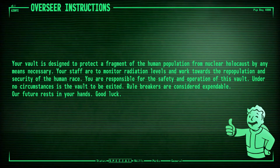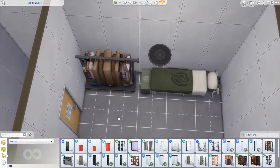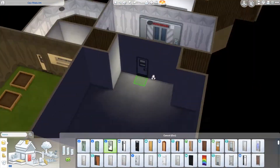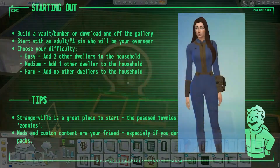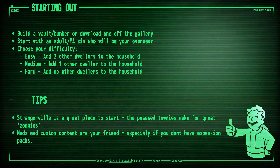Your vault is designed to protect a fragment of the human population from nuclear holocaust. Your staff are to monitor radiation levels and work towards the repopulation and security of the human race. You are responsible for the safety and operation of your vault, and under no circumstances is the vault to be exited - unless there are a couple of special cases. Rule breakers are considered expendable. Starting out, the rules are simple: build a vault or bunker, or download one off the gallery. You start with either an adult or young adult Sim as your overseer. For easy difficulty, add two more dwellers; for medium, one other Sim; and for hard, it's just the overseer to start.